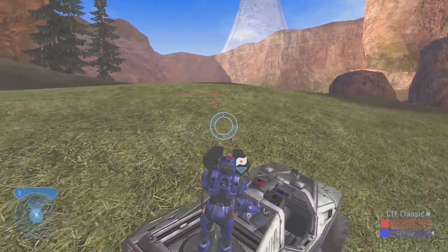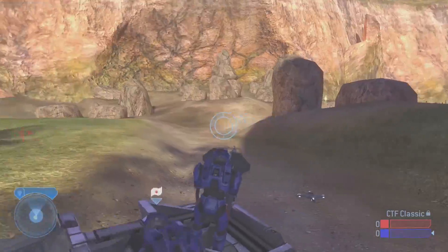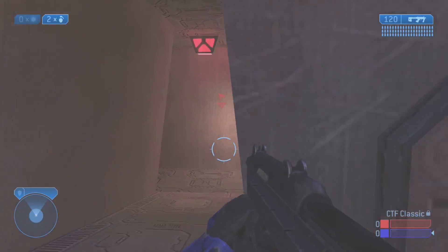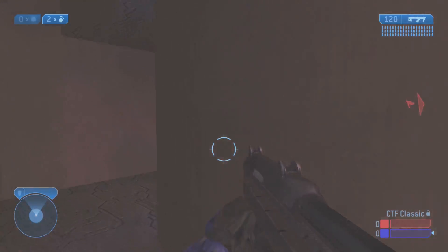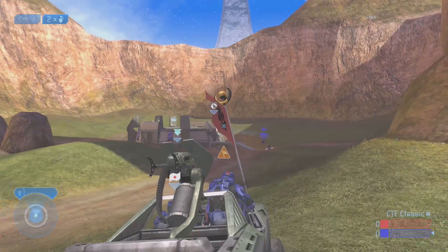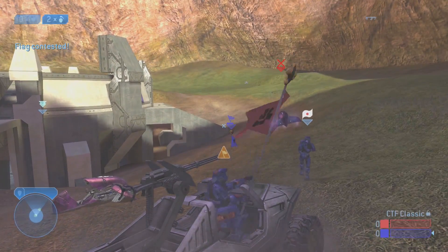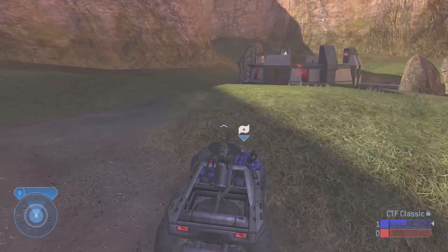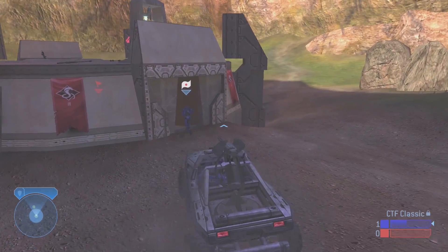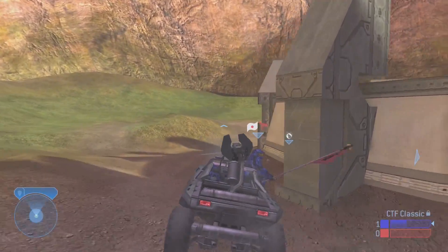What is Halo without Blood Gulch — or Coagulation in Halo 2, and Bloodline in Halo 2 Anniversary? This map is so iconic and synonymous with Halo that when you talk Halo multiplayer, a lot of people just think Blood Gulch or Coagulation right away, because this was the go-to map for big team battle in both Halo games. For the most part they left this map unchanged from Halo CE, maybe adding that little extra level for the Banshee, and it worked. It was a great way to play the sandbox introduced in Halo 2, and there were some really awesome times played on this level.